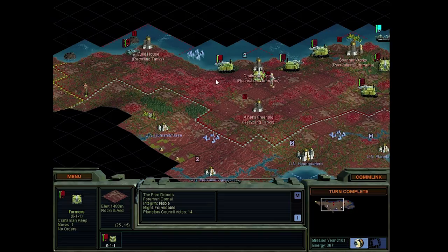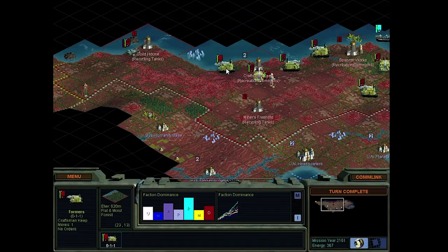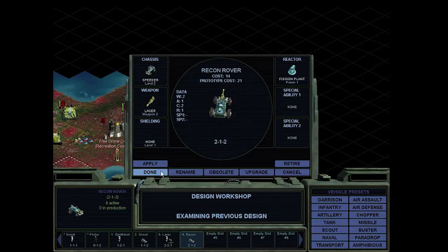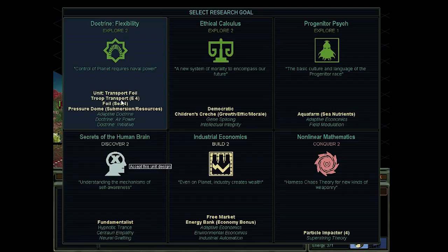Back to improvements - I think we can get a mine here: farm, mine, road. Definitely need roads, and a road over here. "Scientific theories are judged by the coherence that leads to unnatural experience, and the simplicity with which they do so." Laser squad - okay, sounds good. Recon rover with a laser - okay. What can we get next? How about doctrine flexibility? That sounds like a good idea.